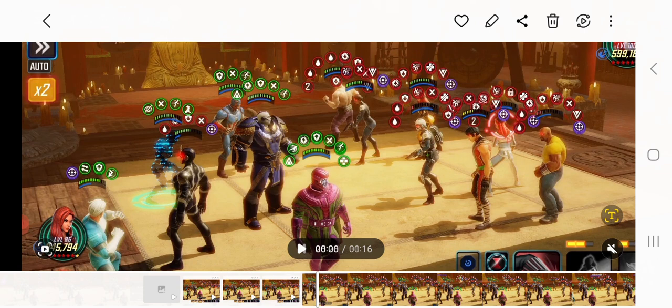The other character I want you to watch is the Absorbing Man on the opponent's side. He has an offense down, no offense ups, so it doesn't look too dangerous, right? Wrong!